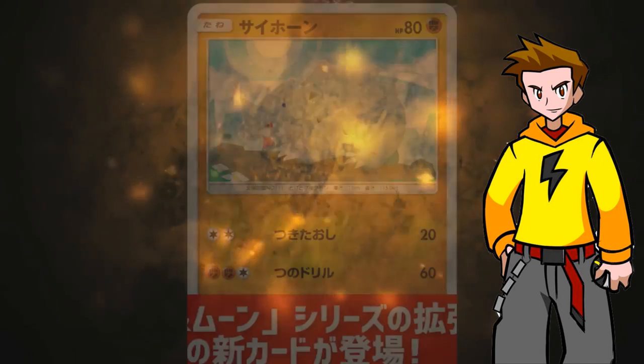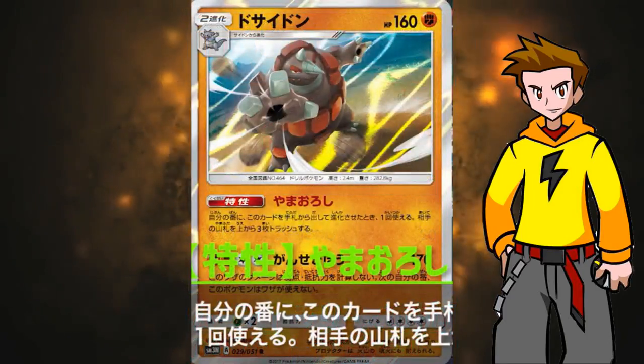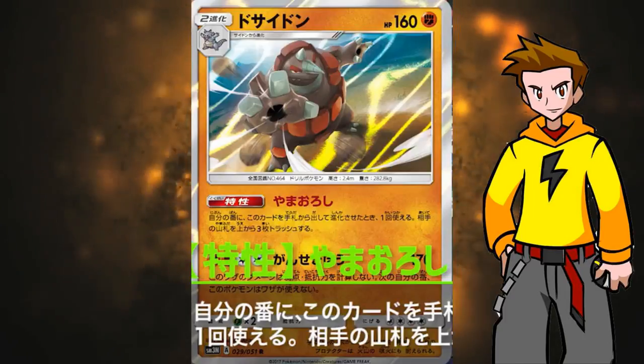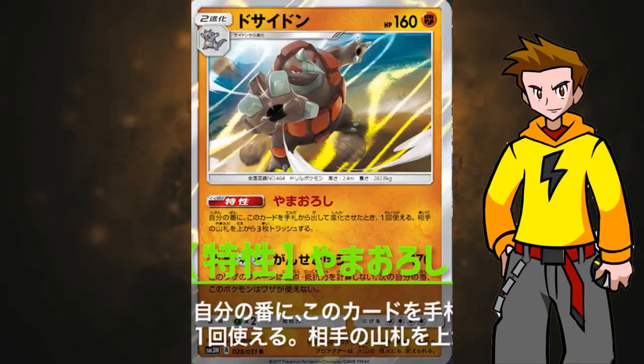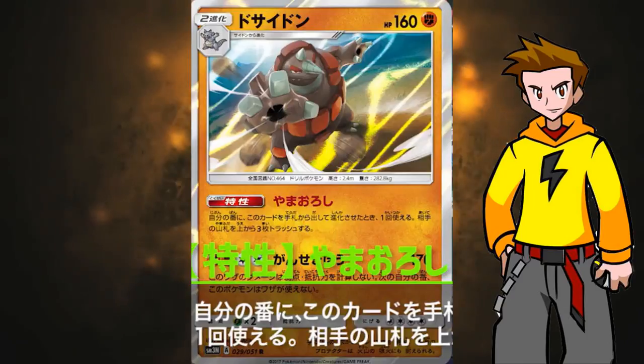Next up, there are some more scans to finish off PokeNews. We have Rhyhorn — there's nothing much to say about it, but it evolves to Rhyperior eventually, which has 160 HP and an interesting ability. That ability states: when you play this card from your hand to evolve one of your Pokemon, you put the top 3 cards of your opponent's deck into the discard. More disruption to the opponent's deck is coming. Remember the Charizard GX I talked about also discarding cards from the opponent's deck — so this can be really helpful with Devolution Spray and a bunch of them out.